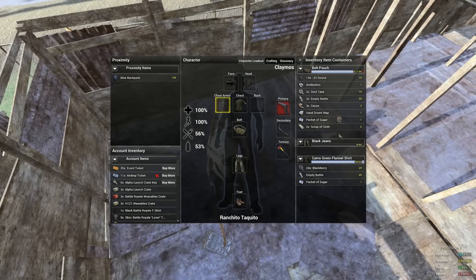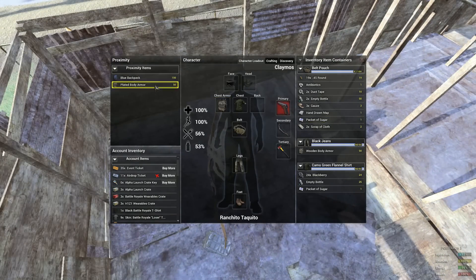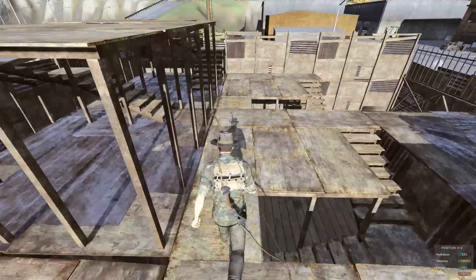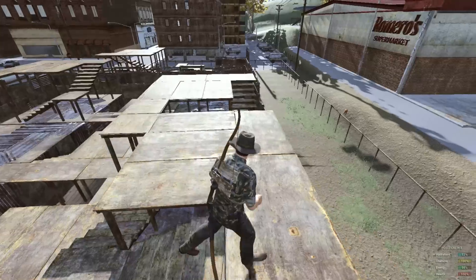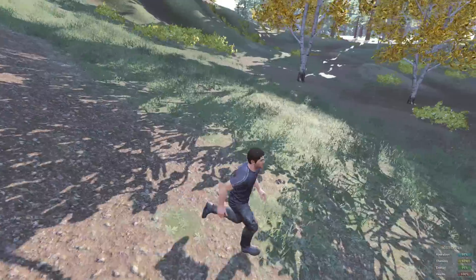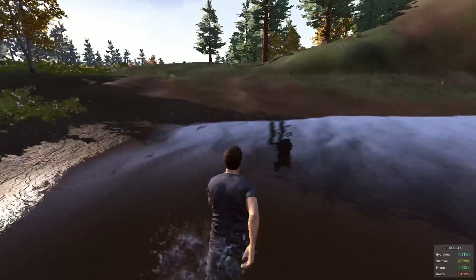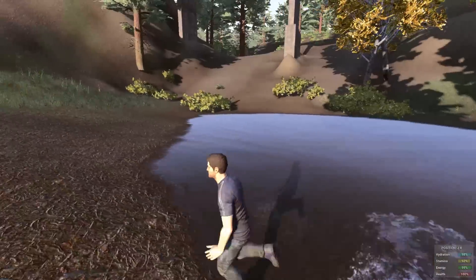If you find some duct tape and don't have a base nearby, you can build the wooden armor really easily. It's six wood planks, ten scrap cloth, one duct tape. They have pretty good durability — 25,000. I'm going to try to test it right now — let's find a zombie.